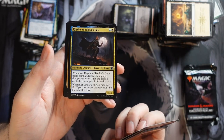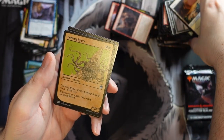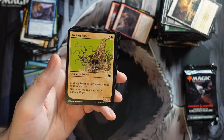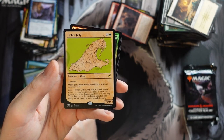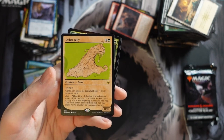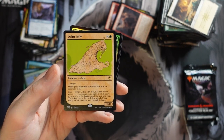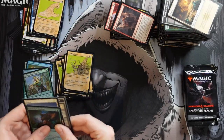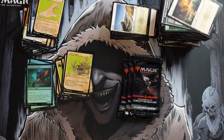I like the art on Baldur's Gate — I played it back in the day. Lurking Roper: a 4/5 for three that doesn't untap during your untap step; whenever you gain life, untap Lurking Roper. This could actually be good in the black-green lifegain deck. And Ochre Jelly: X green for an X/X with X +1/+1 counters and trample. When it dies with two or more counters, create a token copy at the beginning of the next end step with half the counters rounded down — keeps getting smaller each time it splits. I love the flavor of that.